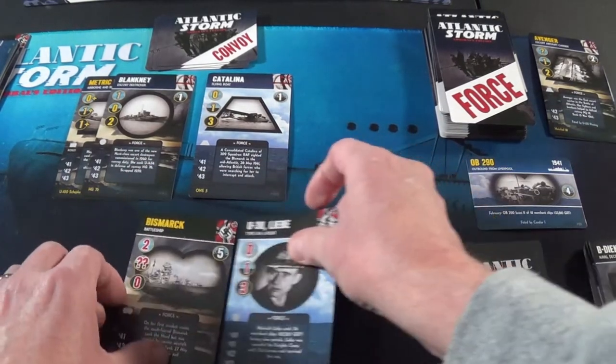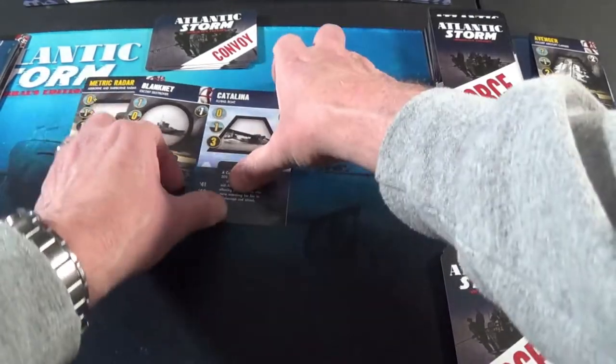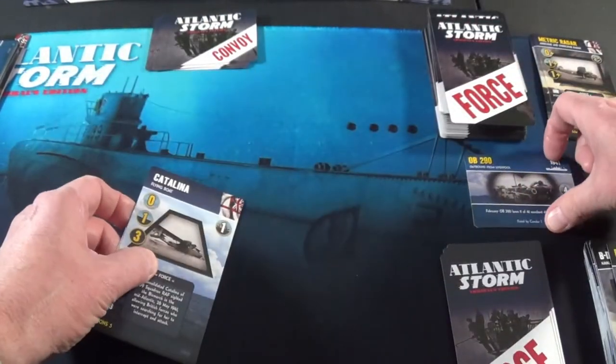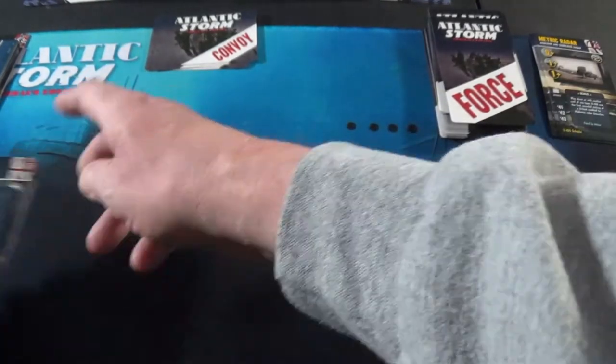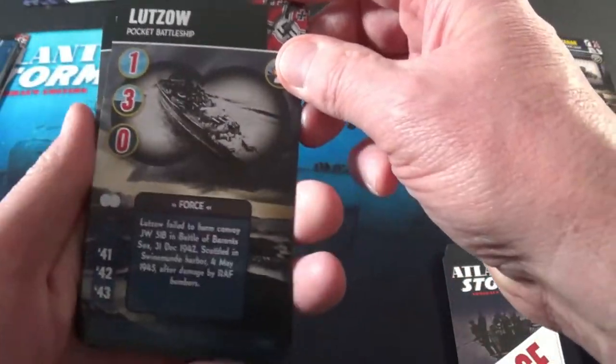My Bismarck doesn't get lost, goes into the discard, and I get these two. This goes back into his deck and I get a convoy, but it doesn't give me any hand strength. I'm at 1, 2, 4, 5, 6, 7 — one card short. Eight — Lutzow.